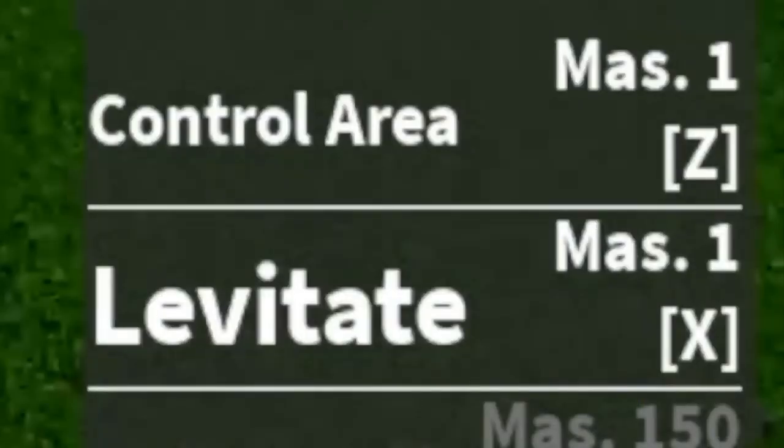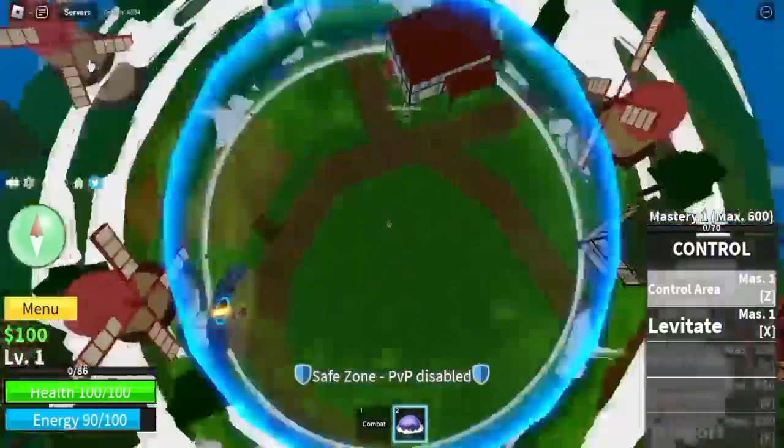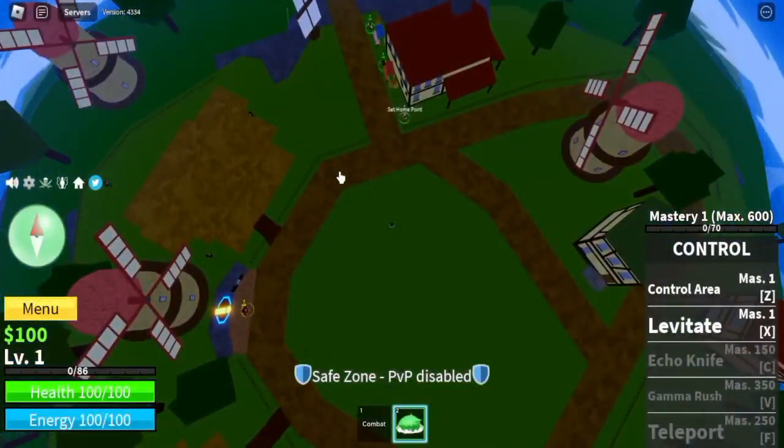Starting off with the skills, we have the Z skill Control Area and Levitate. Make sure to hold Z when casting Control Area to have a wider range. If done correctly, it is almost as big as this island.